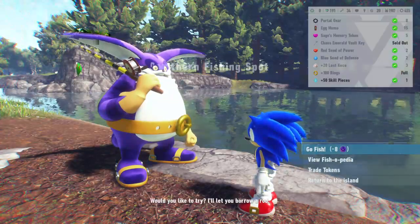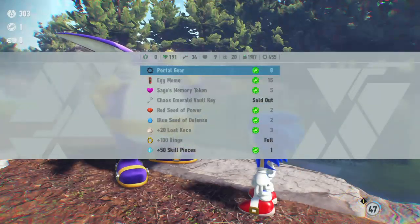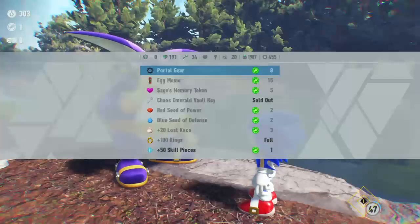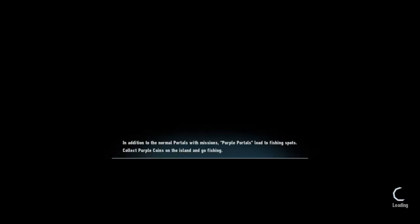Now we're good. If I go to token trades, you can see I bought 1,987 lost cocos. As I've done all that, we return to the island and go to the master that asks us to return the lost cocos.